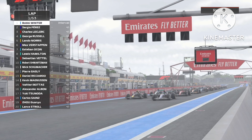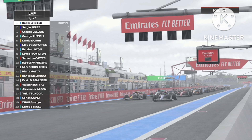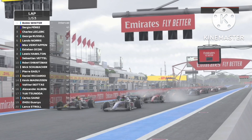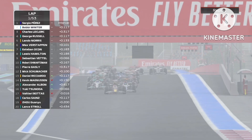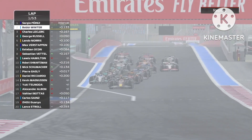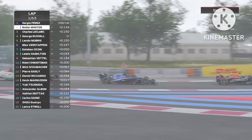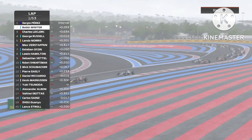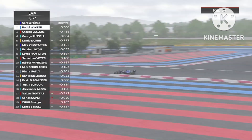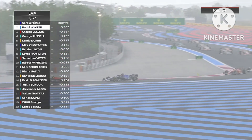Here we are for five red lights at France. Lights are out and away we go. Perez gets a great start and so does George Russell in P4. Perez gets ahead into P1 as George Russell goes around the outside with Leclerc for P3. Will he be able to get it through turn two? No, not quite. Leclerc takes back P3 as Perez gains position and takes the lead of the race.